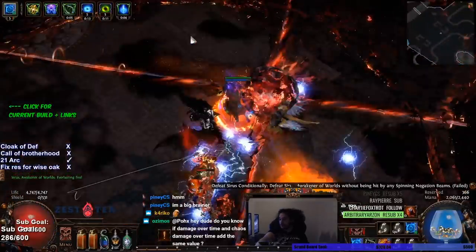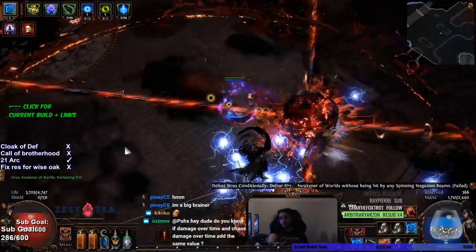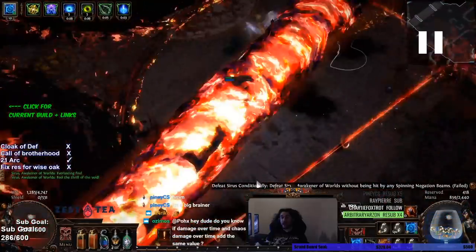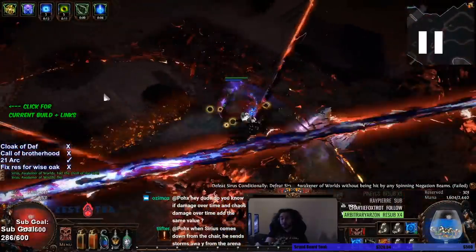He will put this spinny thing in the middle and this is why you want a 'cannot be inflicted by corrupted blood' jewel, because that will prevent you from getting 10 stacks. If you stand on a degen pool all of your regen is cut — you have no regen at all and you are shocked. He'll do this split, create a bunch of clones that fire 'die' at you. We're able to tank it, but make sure you hit a life flask after. Oftentimes the boss will follow up with a 'die' right away, so be careful for that quick combo.